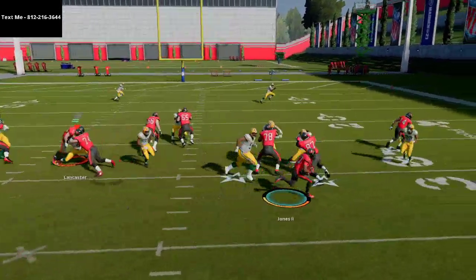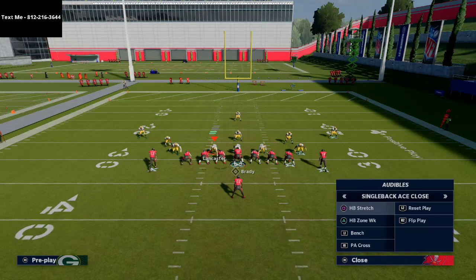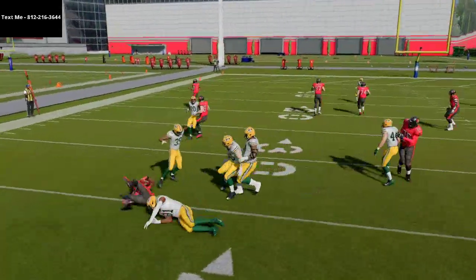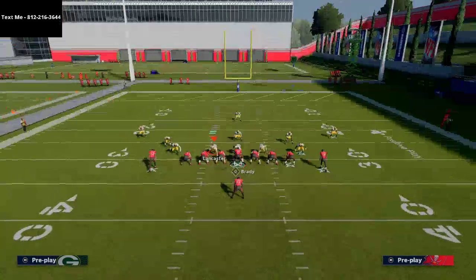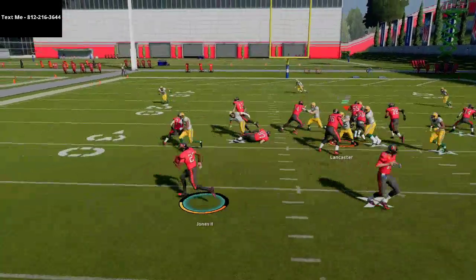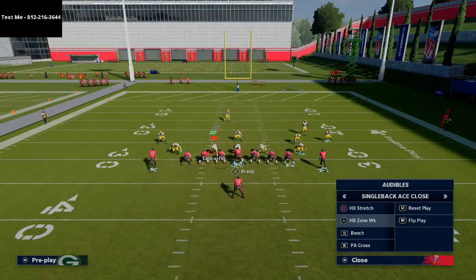You run this halfback zone weak and you get fairly good blocking. One of the other things you can do with ace close, similar to the single back tight flex, is use motion to really improve things. The motion of the tight end can do some really good things for your running game, especially if you're running stretch or halfback toss. You can motion your tight end to the left and he sets up almost like an H-back, getting that nice block on the backside guy.